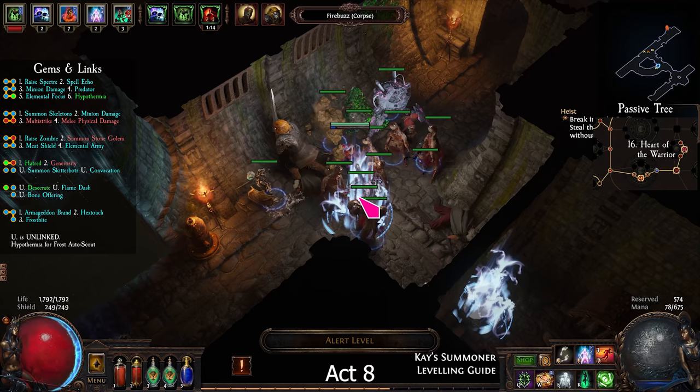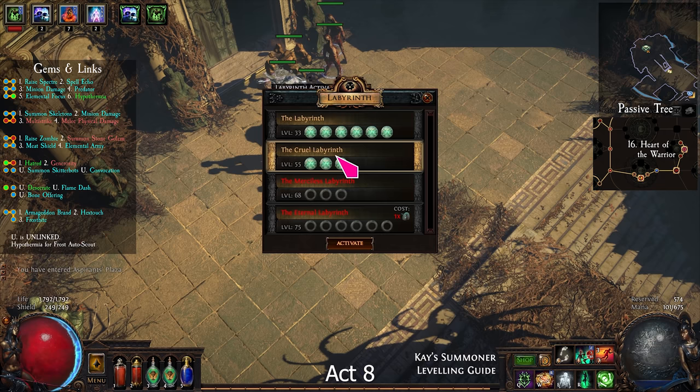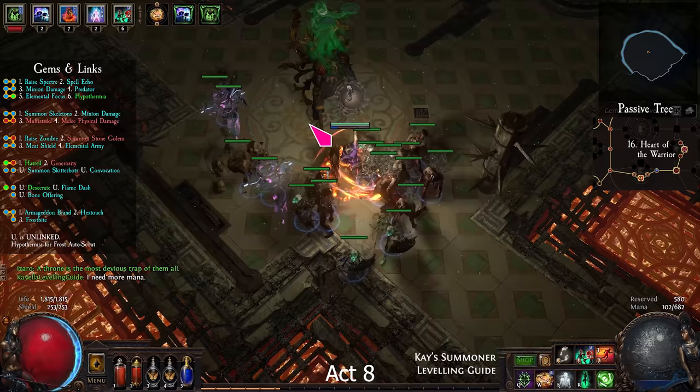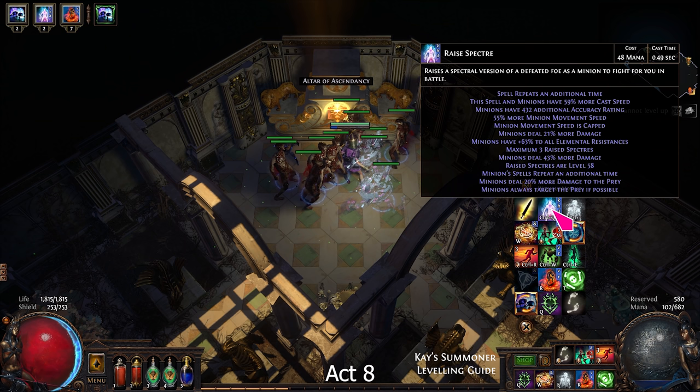You can complete the contract or just go straight to the lab. Do the Cruel Lab and kill the boss. Then take Unnatural Strength. You should now be able to raise 3 Spectres.